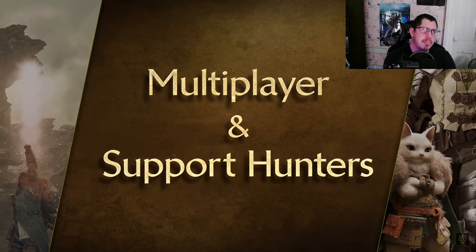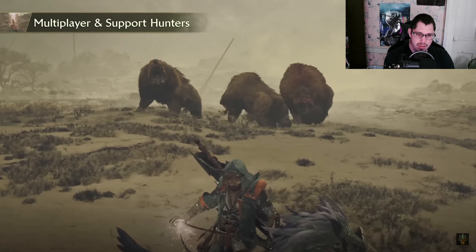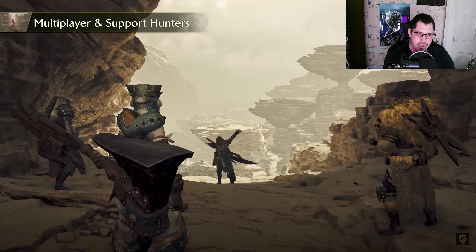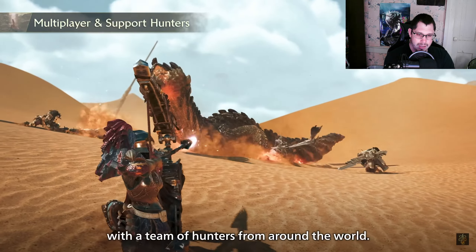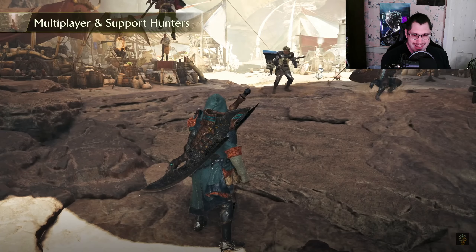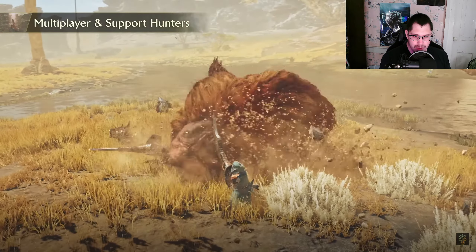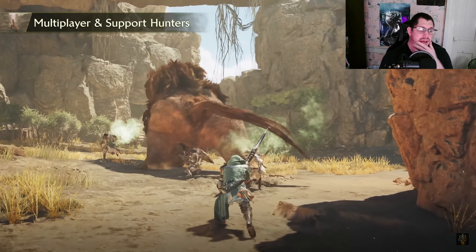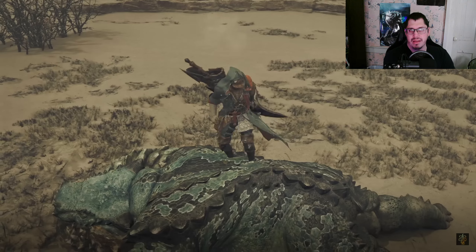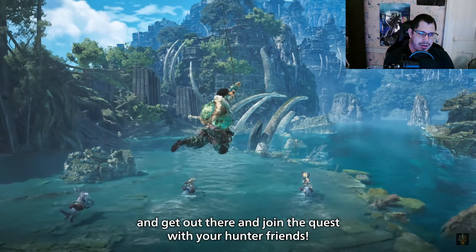If you're struggling to face a monster alone, you'll be able to call for reinforcements. Fire an SOS flare and up to three hunters will race to your side to assist with the hunt. In multiplayer, you'll be connected online with a team of hunters from around the world — and it's crossplay. Thank you, Capcom. Or if you'd prefer to play offline, NPC support hunters will come to your aid instead. That's great because not everyone has great internet. They did something similar in Rise. Use materials to upgrade your weapons and armor and join the quest with your hunter friends.